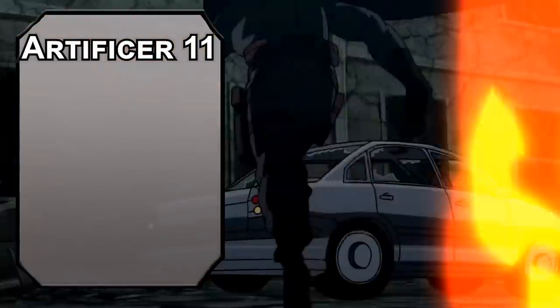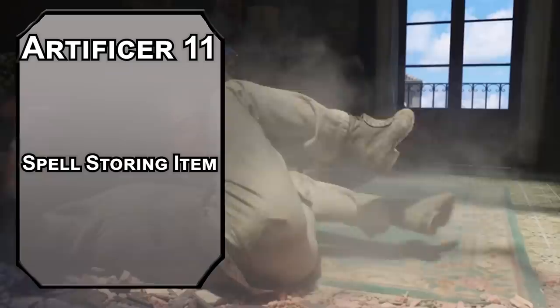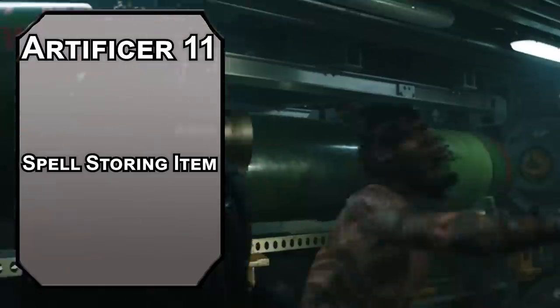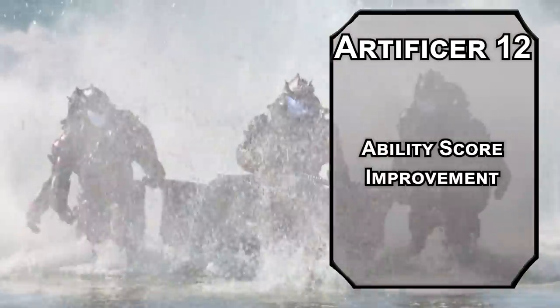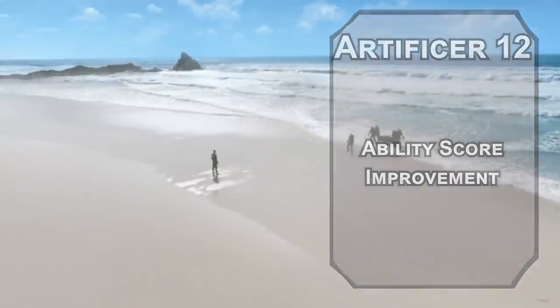11th level Artificers get Spell Storing Item, letting you store a spell of 2nd level or lower in an object, then cast that spell through that object a number of times equal to double your Intelligence modifier — and another ally can use it with your Intelligence modifier too, so even King Shark could drop a depth charge. 12th level Artificers get another ability score improvement — bump your dexterity modifier up in case you have to use guns that aren't giant lasers.